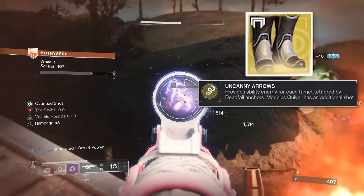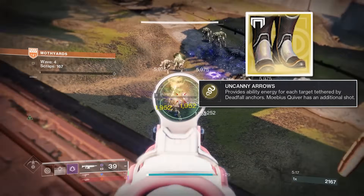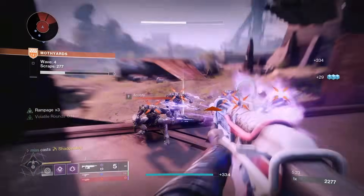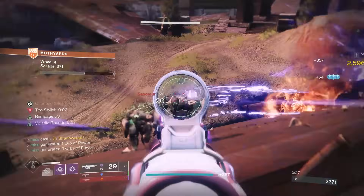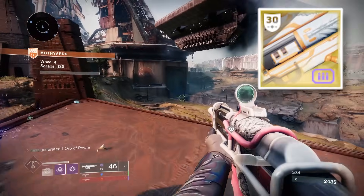Orpheus Rig's exotic armor perk, Uncanny Arrows, provides ability energy for each target tethered by Deadfall Anchors. Basically it's the boots version of the Warlock exotic — for every enemy you tether you get super energy up to 50%, and the other 50% comes from killing all the tethered enemies, since there are so many in this mode. Your Hunter should always be running Gjallarhorn, so I have Gjallarhorn on, a Riptide Fusion with Chill Clip, but you could swap that for a shotgun.